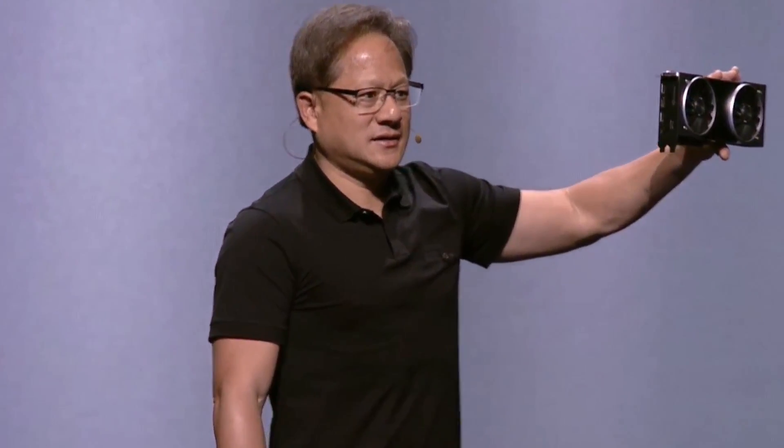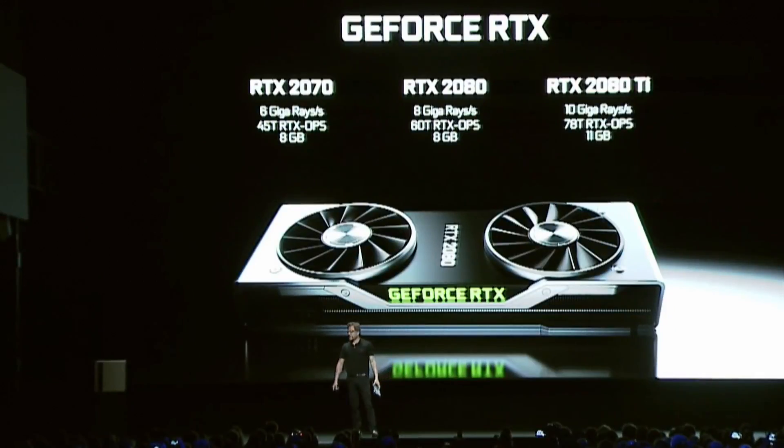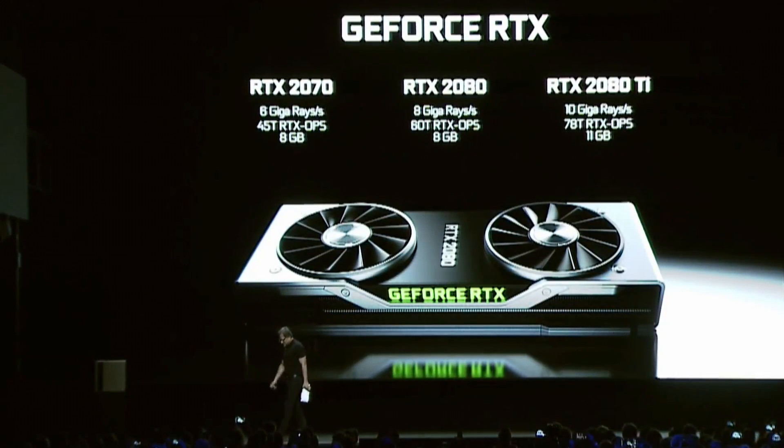Maybe getting a 10-series GPU right now isn't a bad idea. You can find 1080s for around $350 right now. The 2080 is significantly better than the 1080, but $800 is also a significantly larger amount to pay than $350. The 1080 is looking like a pretty good option right now. I imagine the 2060 will be around 1080 performance, and if released at $400 Founders Edition and drops to $350, that's actually not too bad.